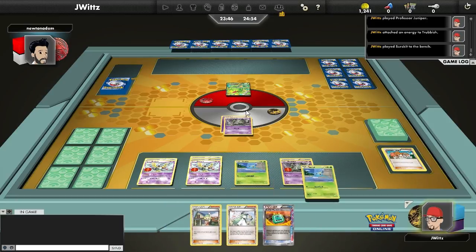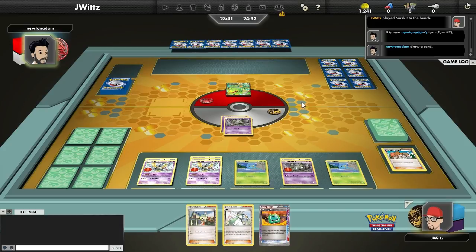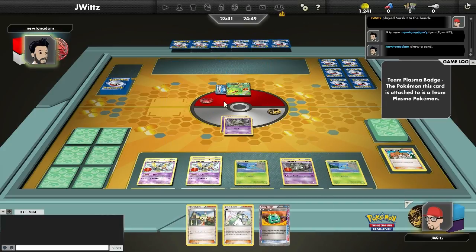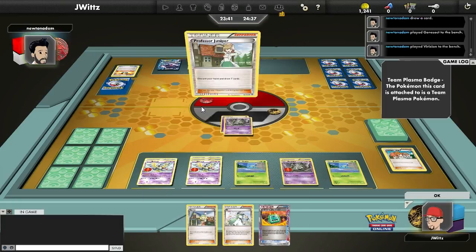I'm debating whether I should bench another Surskit. I see no reason not to. You want to get at least one Masquerain to really have a good shot at winning each game. I'm okay with this setup completely. I got the energy, I got the EXP Share, which is essential for moving energy to a new Trubbish. And that's the one thing that really does hurt this deck — that two-energy attack cost. There's no real easy way to get around that other than running the EXP Share to save you from straight knockouts.